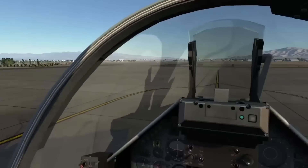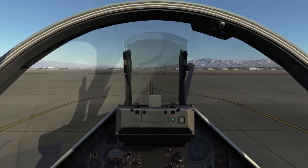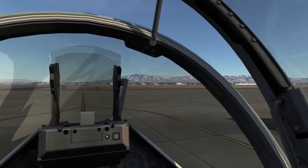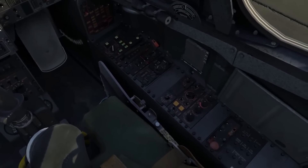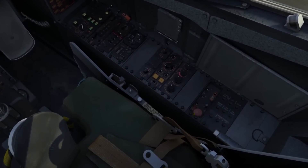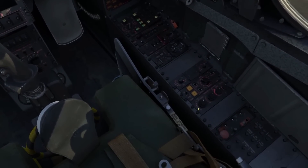First up, DCS RASBAM M2000C, the Mirage. I wasn't actually going to cover this because I looked over the previous shows and I've done a lot of Mirage coverage and I thought, meh, even more Mirage. Then I watched it. What I'm going to talk about is the video you're watching right now — Matt Wagner has posted a full 12-minute video showing the full start-up, taxi, take-off and flight in the RASBAM M2000C.